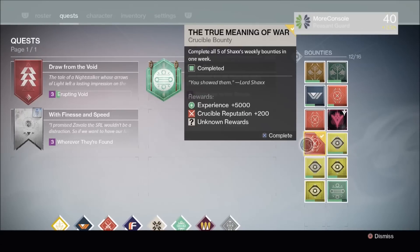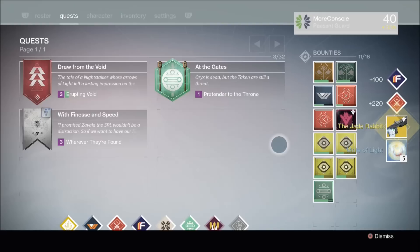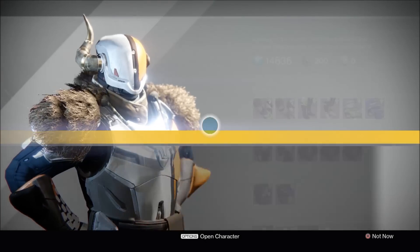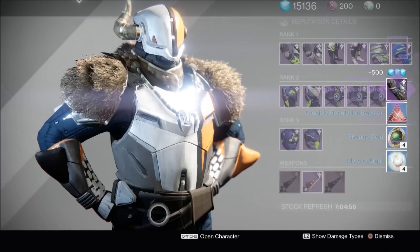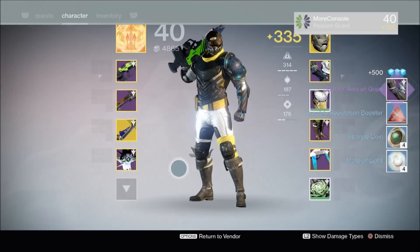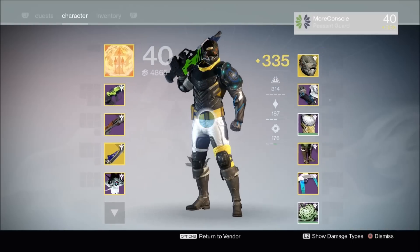Now I'm going to look at my first True Meaning of War bounty — this has a chance of dropping a 335 light level exotic. Boom — we have the Jade Rabbit! It did drop an exotic, that's pretty cool. Let's also open my crucible package — boom, we've got Spectre Aspirate Grips. Did this drop at 335? It did. So I got a 335 Jade Rabbit from the True Meaning of War bounty — not too shabby. The grips dropped at 330.